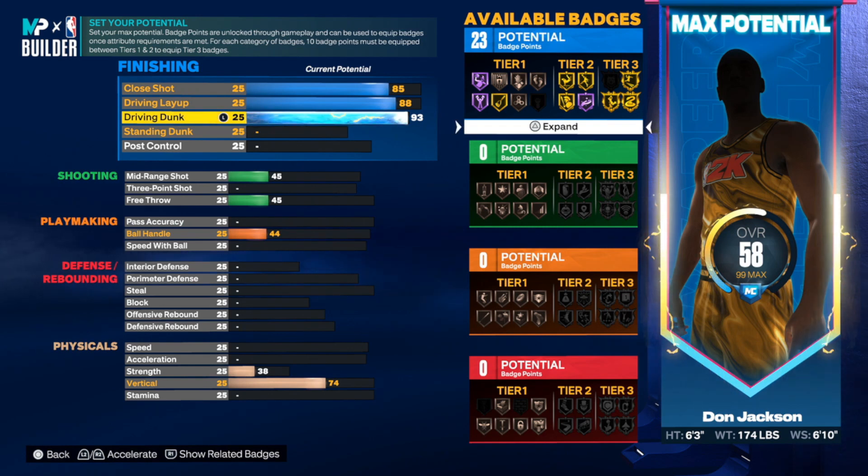If you don't want Posterizer on gold, you're tripping — it's nice, just believe me. We need to get as many contact packages as possible on this because Ja Morant really goes crazy. That's it for the finishing section. We ended up with 23 finishing badges. Look at all those gold badges already available.